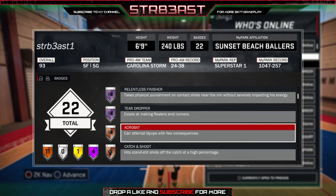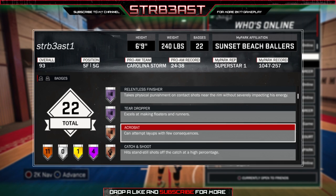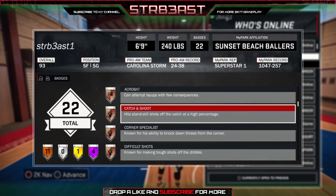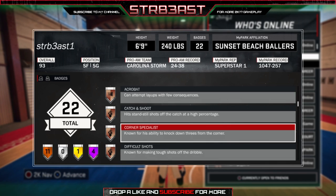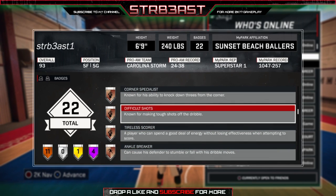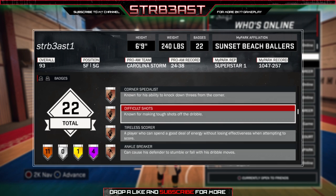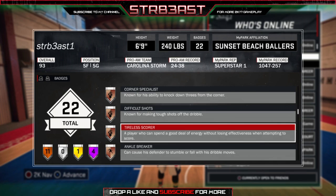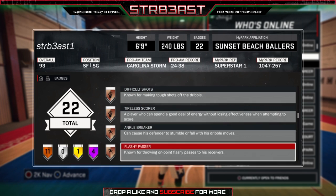Getting these layup badges is very important - don't just get the five badges you can upgrade and stop there. Get some bronze badges too, those make a difference. Acrobat on layups just randomly comes up. Catch and Shoot will help when you need to take a mid-range or three. I also have Corner Specialist which helps with corners. Difficult Shots and Tireless Scorer - I highly suggest you get these because with your high off-dribble shot maxing out near 80, these badges will really help you.